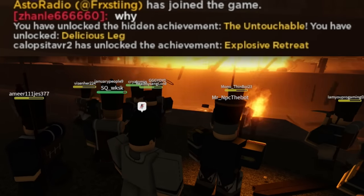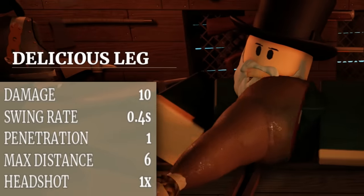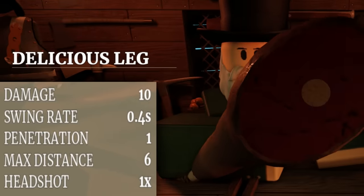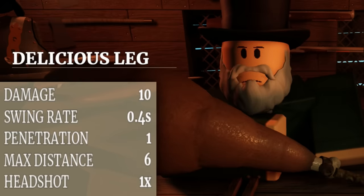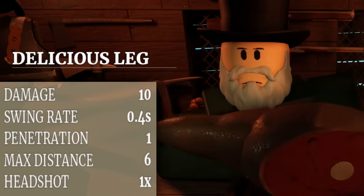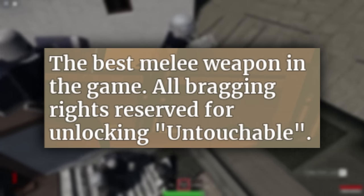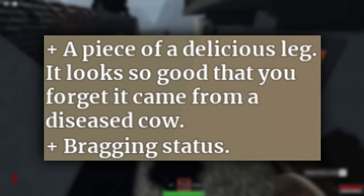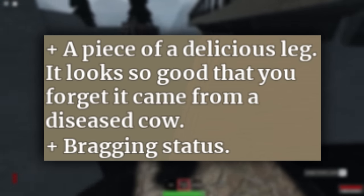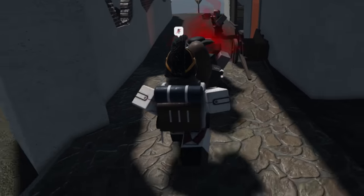Successfully doing this unlocks the delicious leg melee weapon. It does 10 damage, which is 15 less than the Chaplain's Steak. It swings one-tenth of a second slower than the Chaplain's Steak, has one penetration, a max distance of six, and no headshot multiplier. If you couldn't tell already, this is the worst melee weapon in the game — it is a piece of meat. The description says 'the best melee weapon in the game, all bragging rights reserved,' and the stat description says 'a piece of a delicious leg, it looks so good that you forget it came from a diseased cow.' Let me know what you guys think in the comments.